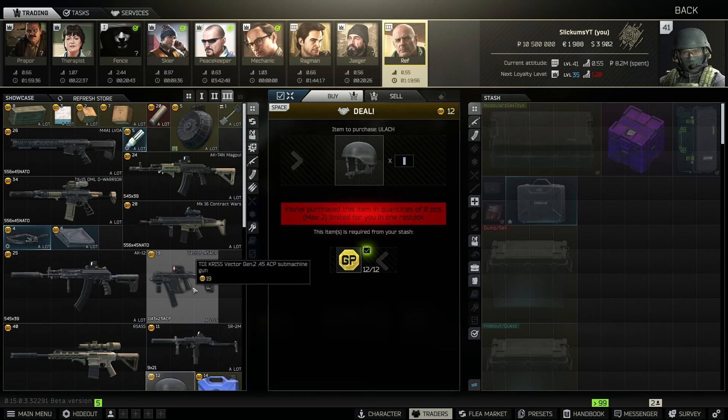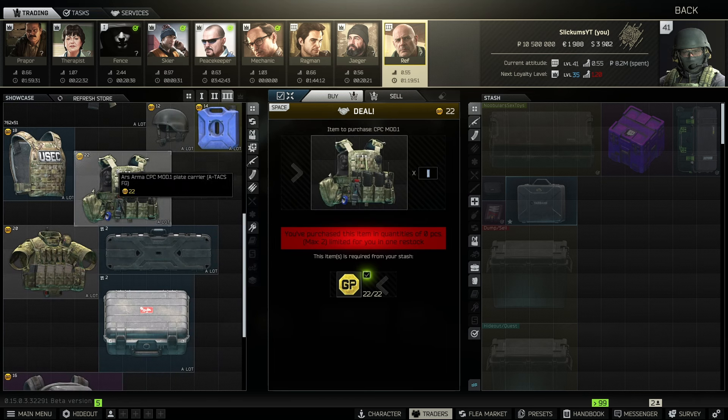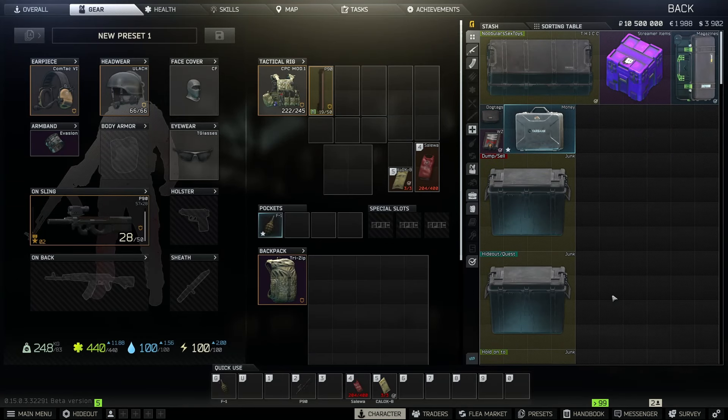Keep in mind the Ref barters are just for if you have an abundance of GP coins. I personally use my GP coins to buy CPC plate carriers, so I don't spend them on these barters often — but I thought I'd throw them in there as an easy way to make a little extra money.